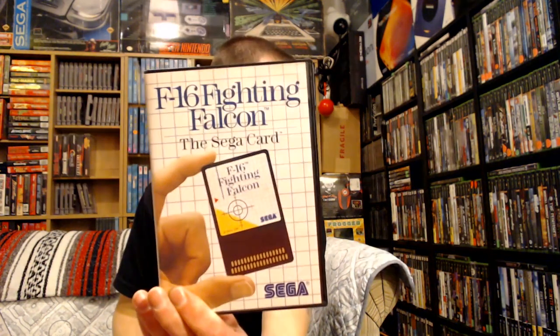Unfortunately, Moonwalker doesn't have the manual — a lot of my games are missing manuals, I don't know why. We got Golden Axe, we got Great Baseball, which I believe I picked up at EB Games back in the day when they still had them. We got McDonald's Global Gladiators, and the back of the box is all messed up — oh well. Got a Sega card game: F-16 Fighting Falcon. I would never go for a complete Master System collection, but I would like to go for a complete Sega card collection — I think that's a lot easier to obtain than getting the full library.